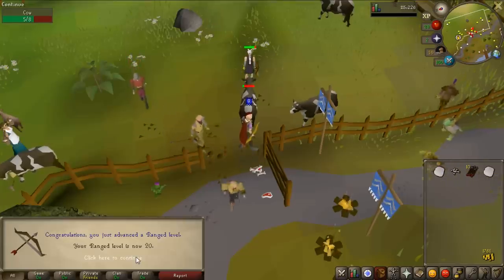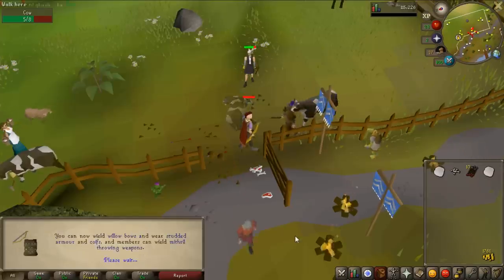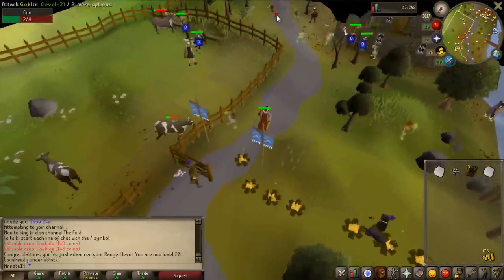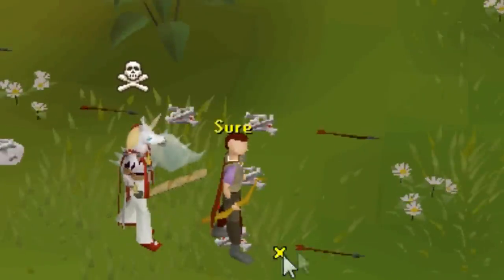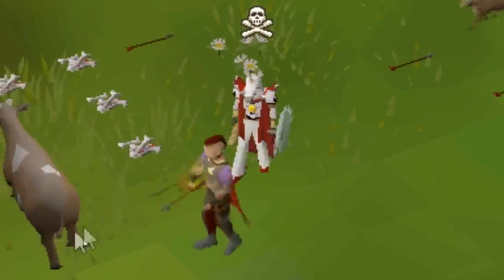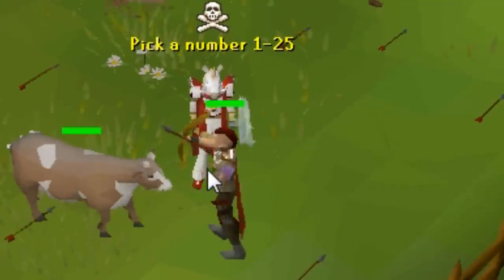I got 20 range slaying cows — I just picked up the cowhide, turned it into leather, and banked them. If I went to the Hill Giants with level 1 range, I would never hit anything and it would take ages to level up, so I went to cows instead. The chances of this happening to you is pretty slim, but every now and then some rich member decides to come to a free to play world and give low-level noobs some free stuff.